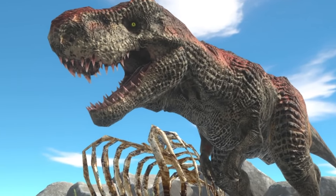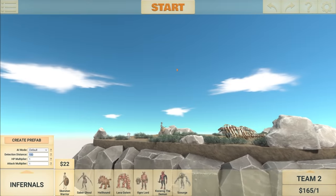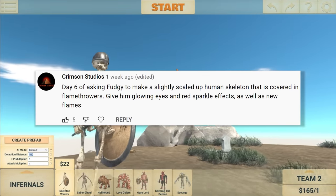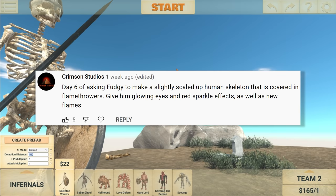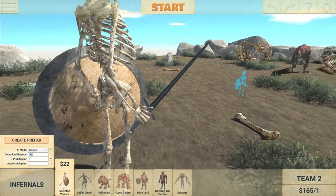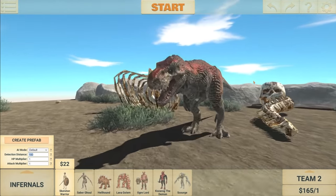Welcome back to Animal Revolt Battle Simulator. Today's first suggestion says: Day 6 of asking Fudgy to make a slightly scaled up human skeleton that is covered in flamethrowers, give him glowing eyes and red sparkle effects, as well as the new flames. Right, that sounds pretty cool. We're also going to make him strong enough to hopefully take down the T-Rex.